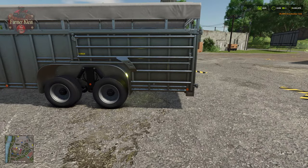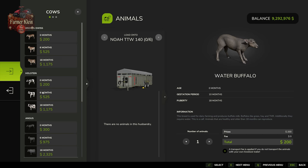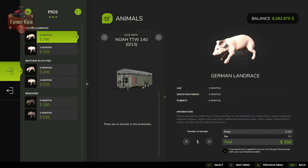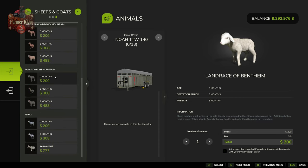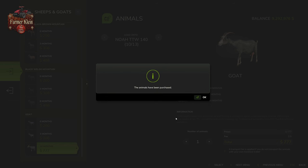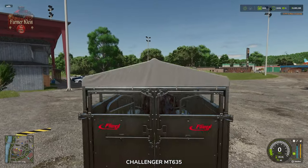Once positioned inside the trigger, go into your tractor and hit R — this will allow you to either load onto or unload off the trailer. We toggle over to sheep and goats, scroll to the bottom, and you can see the prices are the same as at the farm but in this case we do not have a delivery fee. We can store a total of 13 goats into this trailer — let's buy just 10 for $7,777 with zero delivery fee. They are now in the trailer.